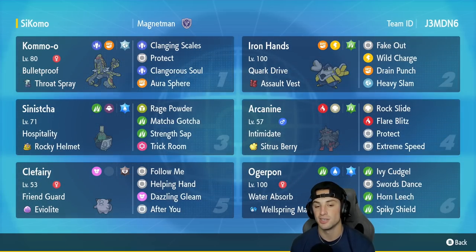Sinistcha's move set includes Rage Powder, Matcha Gotcha, Strength Sap, and Trick Room. In our fourth slot we have Intimidate Arcanine with Sitrus Berry and moves Rock Slide, Flare Blitz, Protect, and Extreme Speed for first-turn priority. In our fifth slot we have Clefairy, another great Pokemon for helping Kommo-o set up — you just Follow Me and out-bulk all the shots. It has Friend Guard, Eviolite, Helping Hand, Dazzling Gleam, and Follow Me.